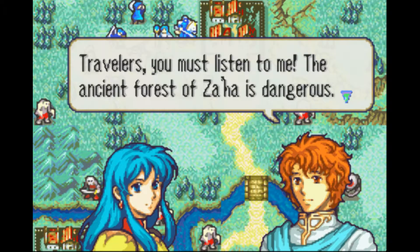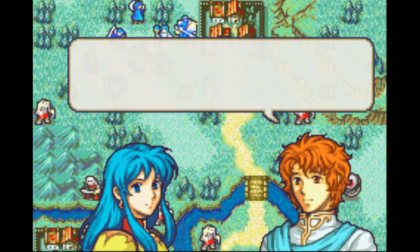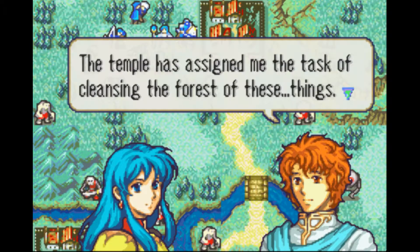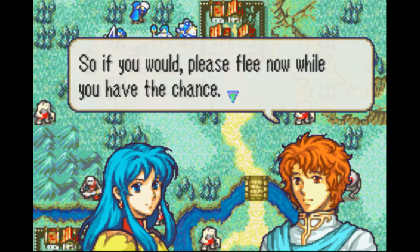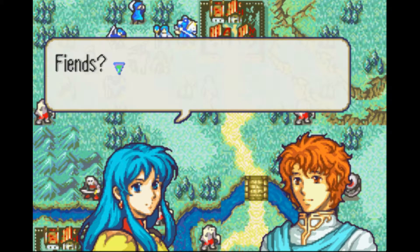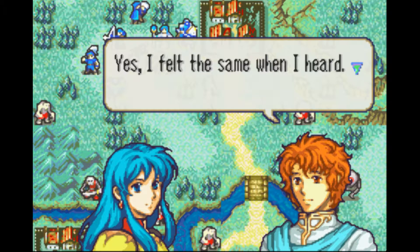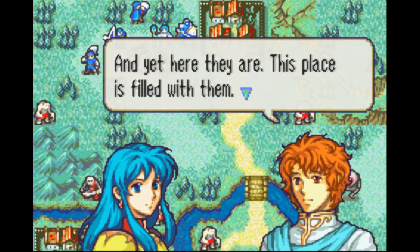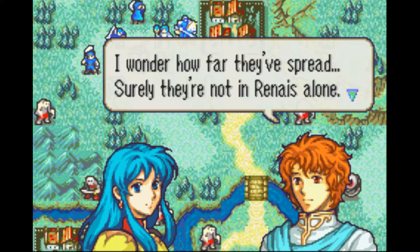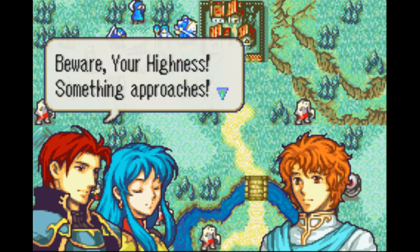Generally these guys aren't so bad. The biggest thing is I'm going to have to be careful with Ross. As we're going to see in a second, the floating eye units are the sort of ranged monster unit generally. I think there will be skeletons that have bows, but mostly you're going to have to worry about those floating eyes. And if I get Ross too close to those, even if they can't get to him in melee, they might still be able to attack him at range, and that can be dangerous.